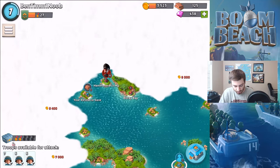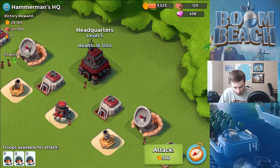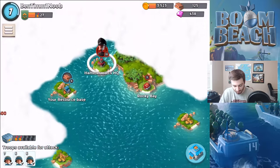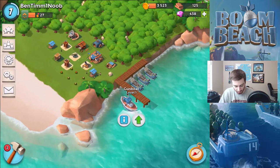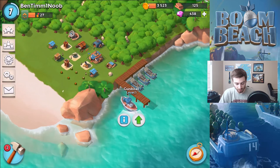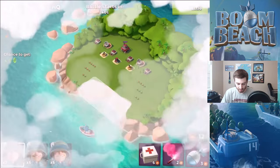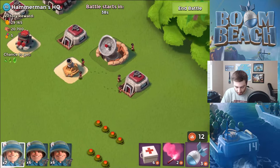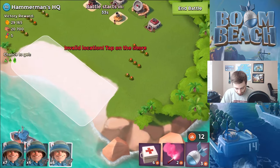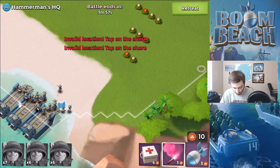We're going up against the Hammerman HQ level 10, you can see it in the back here. I only have a level one Gunboat, so you guys should have more GBE than me to flare a little more. All you really need is like three or four flares. I'm going to take a shot from the mortar and get my GBE from this building right here. Drop the troops, flare up into here.